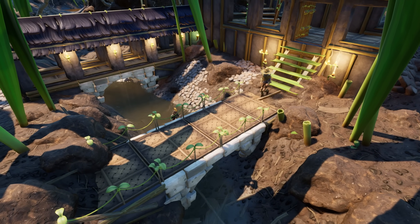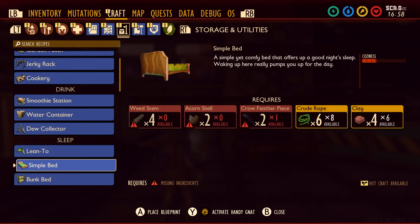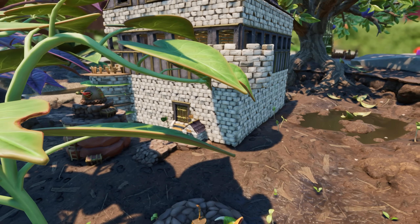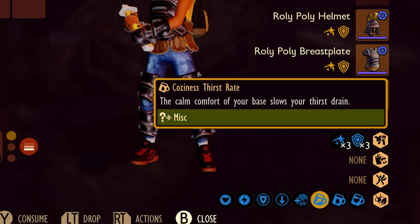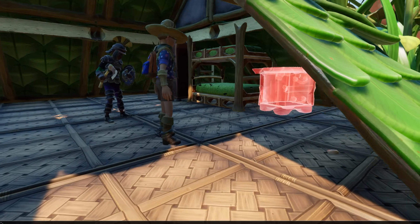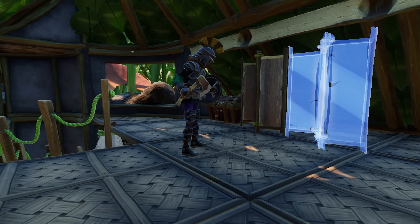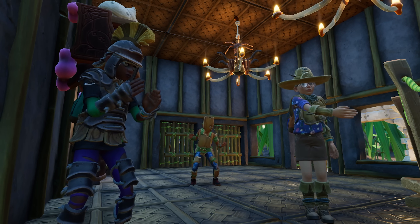Lastly for your base, we have added the ability to receive new base rewards and buffs based on the overall coziness of your base. This coziness level will be determined by the number of buildings your base contains and the building types. So in theory, if you build a bigger and better base, you'll receive more buffs for staying inside. These buffs can slow down your hunger and thirst meters and provide a small healing boost while in your base. While in the proximity of buildings that provide coziness, a unique UI will pop up showing your current cozy level and how much progress you have to move to the next level, which will grant you new buffs and rewards. These rewards will be furniture recipes, unique emotes, or special perks — all of which are not attainable anywhere else in the game.